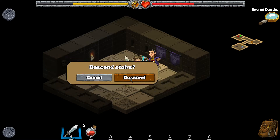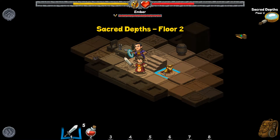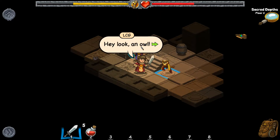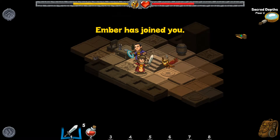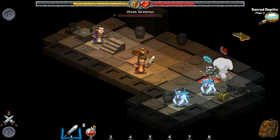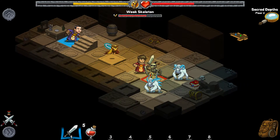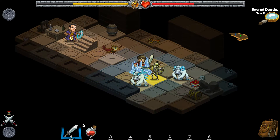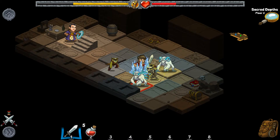No more doorways and no unexplored areas, so we'll head down to the second level of the dungeon. We encounter something called Ember — and now we've got Ember on our side. There's a skeleton and a sasquatch helping out in battle. Looks like I'm frozen and getting whumped pretty good.